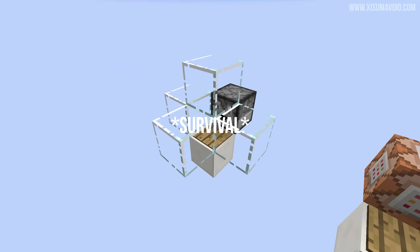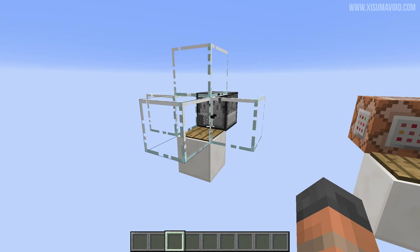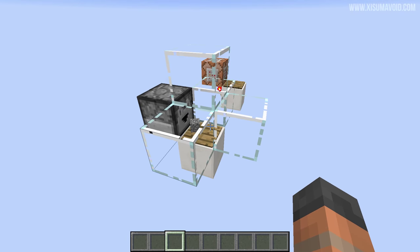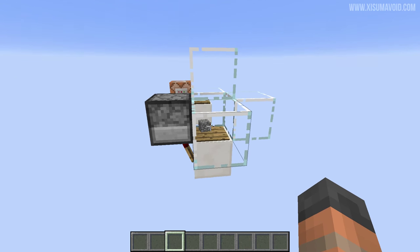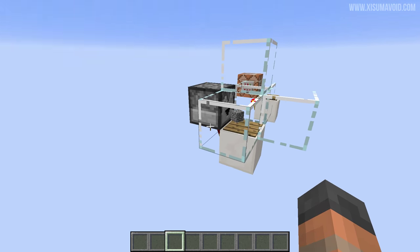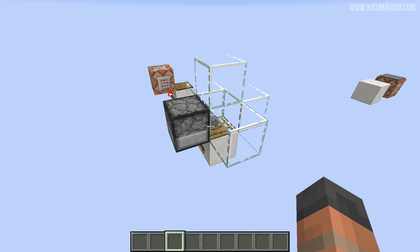Let's have a look at the vanilla contraption. You can see there is an item on the pressure plate. When an item is dropped into the world, it has five minutes before it despawns. So when that pressure plate becomes unpowered, this redstone torch is going to turn on, send another item onto the pressure plate, and then wait five minutes until it despawns and the thing activates all over again.